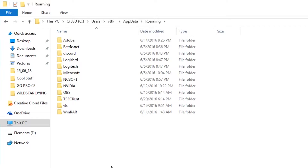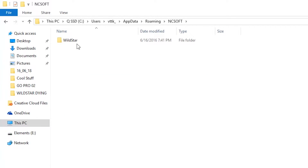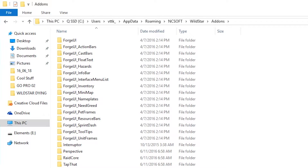Now go to the NCsoft folder, then Wildstar, and then add-ons. The add-ons folder may not exist, so if it doesn't, you'll have to create it. Then just download your add-ons from Curse and unzip them here.